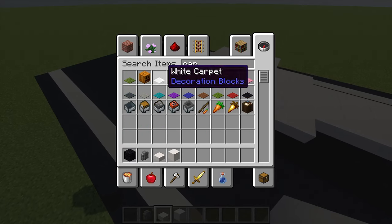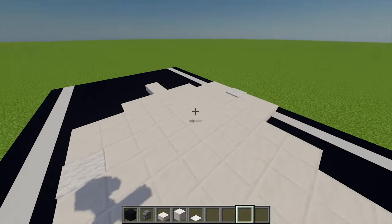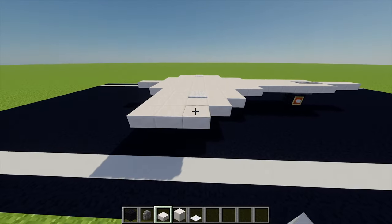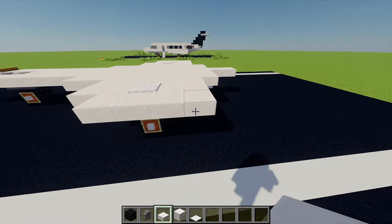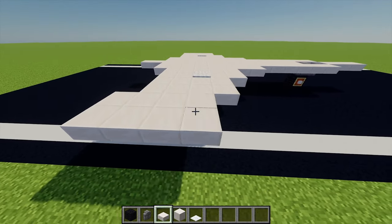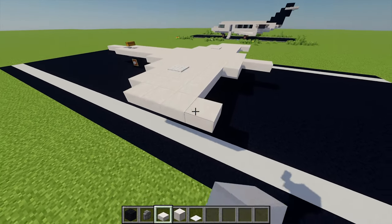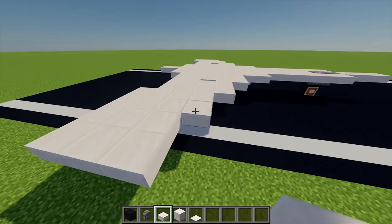Then I'm going to grab myself a white carpet and place one of them just to hide the wall. Moving back to our quartz slabs, I'm going to place another two rows of four, and then I'm going to place two more rows of four just moved one to the left. Then I'm going to place another two rows of three as well.